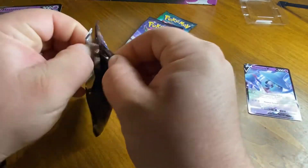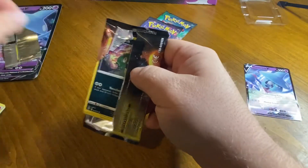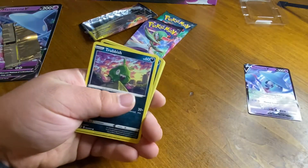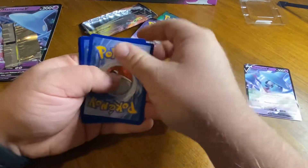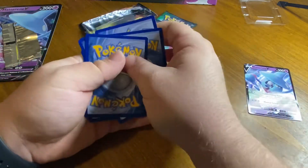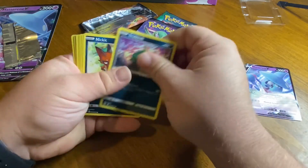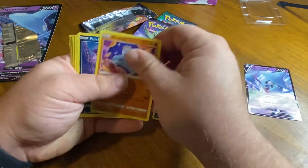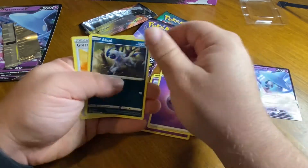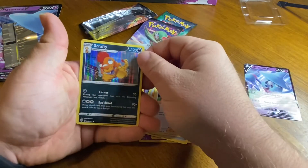Alright, let's go ahead and open up another pack. One, two, three, four. Trubish, Nickit, Machop, Purloin, Scraggy, Hateno, Energy, Emsaw, Great Ball, Milo, and Scrafty.